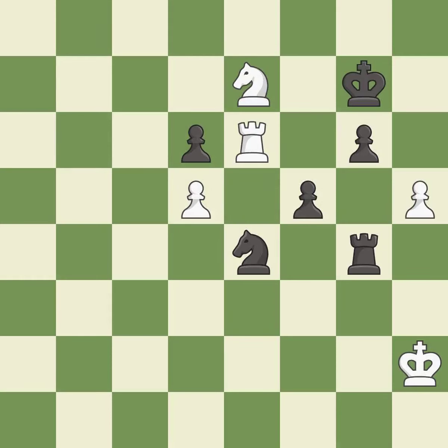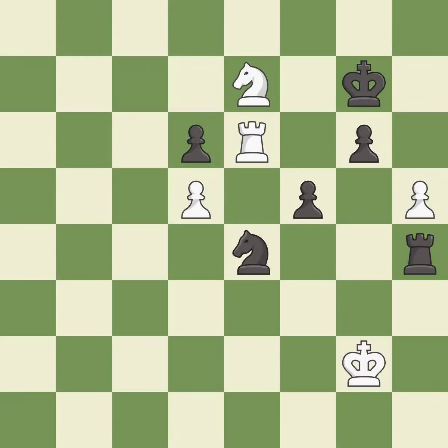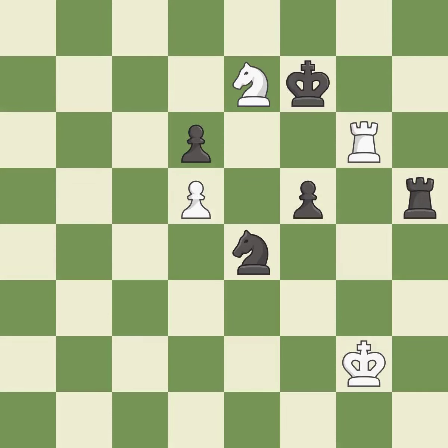This is the only move that works — it is a great move. This forks pieces by creating a simultaneous attack. This steps away from the checking rook — it is the only good move, a great move. This is an equal trade — it is excellent. This is the only move that works. This evades the check from the rook. This defends a knight that was under attack and had no defenders — it is the only good move, a great move. Very precise. This move puts the rook on a safer square.